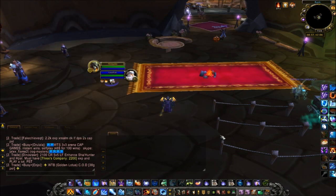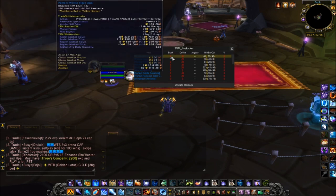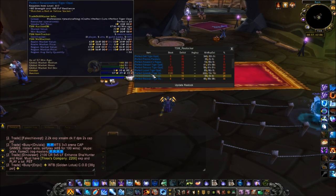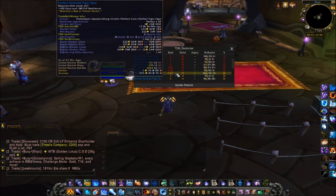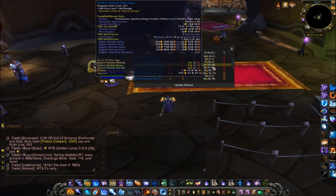Now if I type /tsm restock, it tells me I need to craft 20 of this and 20 of that. Some I already have — for example I have four of these, so I need to craft 16. The 'deficit' is what you need to craft; the 'stock' is what you have. If it's a plain number, I have them in my bags; if it's in brackets, they're somewhere else — for example I have four of these on the auction house. You can also see the minimum buyout on the auction house.